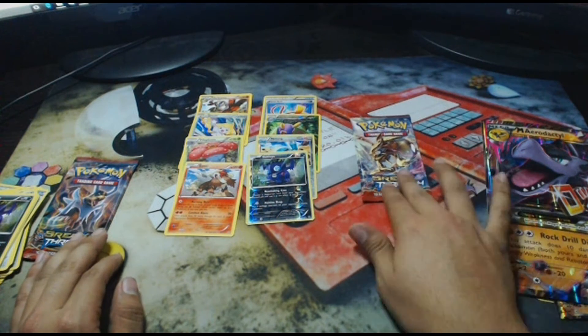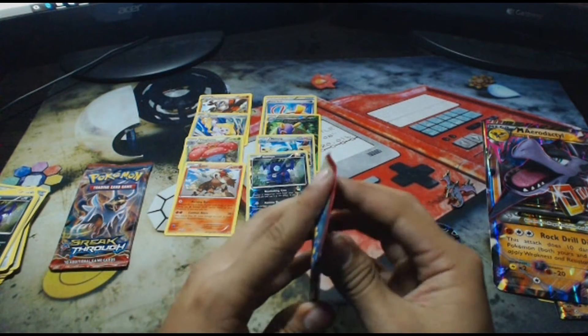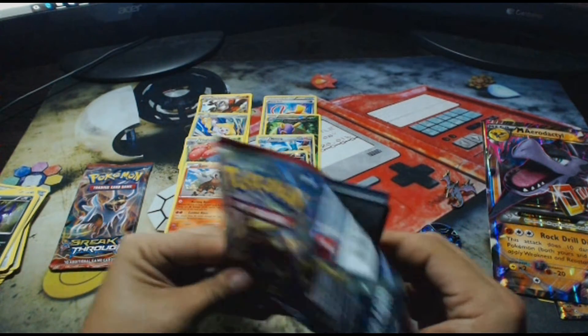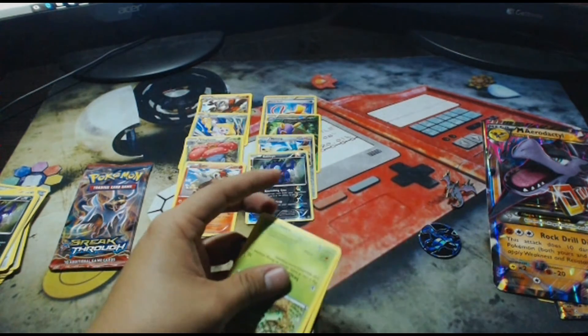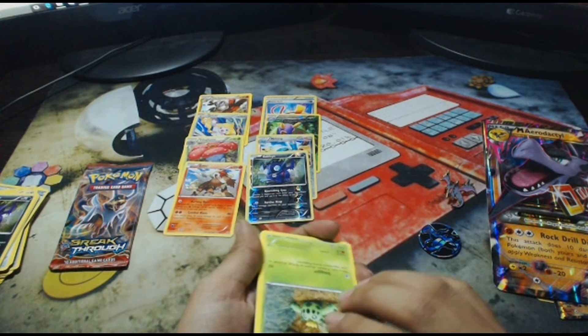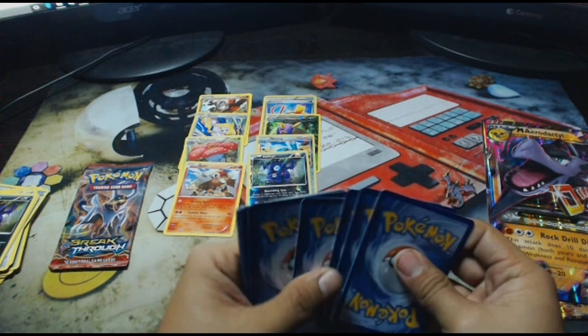Nothing so far — just that one Holo Jirachi. Come on! Zoroark BREAK, give us something good. I swear, if these last two packs have the best of everything that'll be great. If we get a Zoroark BREAK and then a Mega Houndoom, that'll be nice.